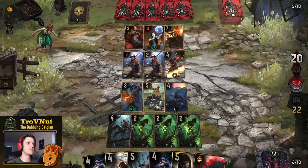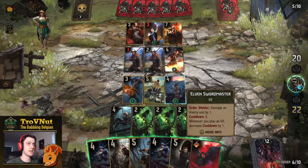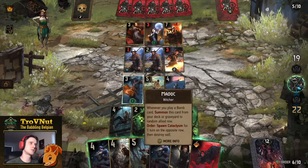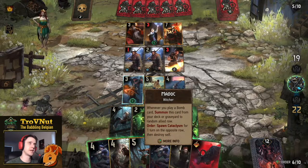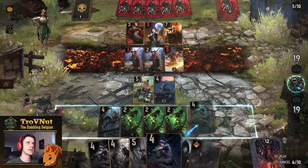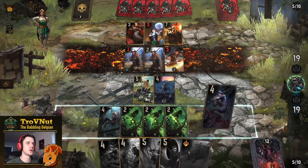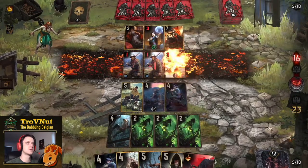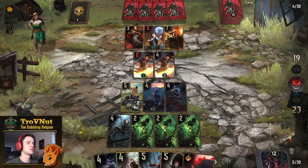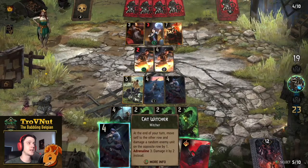Now we got the Bannard Student — we have a lot of tools available. I'm going to hit the Bannard Student with the Elven Swordmaster tick; the Tusa Student can go up to six but I can get rid of it whenever I want. Let's use Madoc now, then use the Cat Witcher to hit the front row as well. That just doesn't kill the Student quite, and then we get another Bannard Student — they're coming in quicker and quicker.